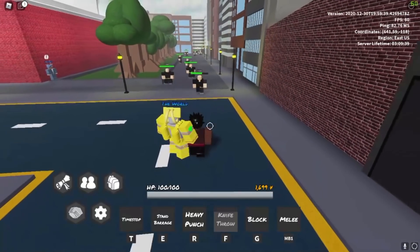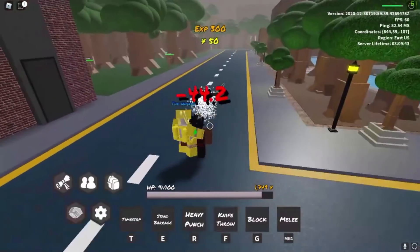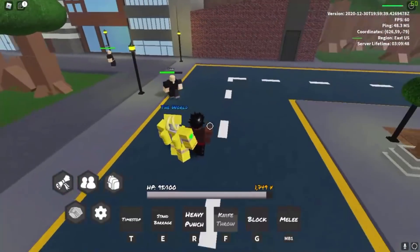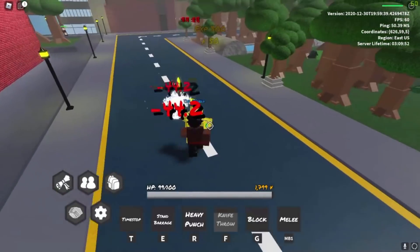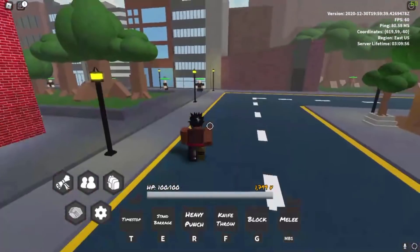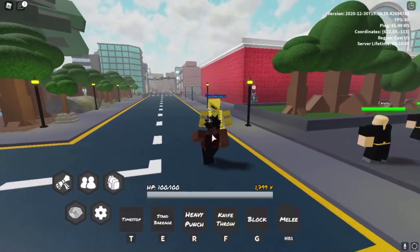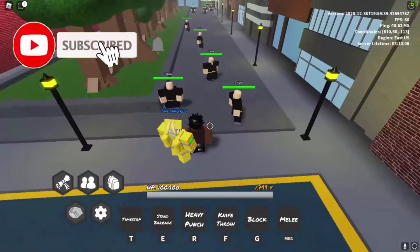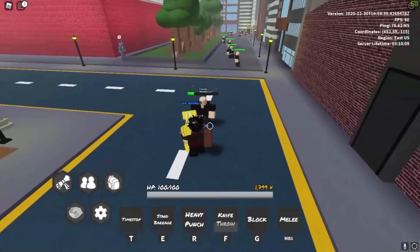The first move we have is Knife Throw. It does 70 damage — it's a decent move for picking people off or just zoning NPCs out, because they can't catch up to me. I can literally just walk back and keep spamming Knife Throw and they can't do anything about it. Also, if I stand-jump I get it on my foot — that's cool. I can just keep doing this and they're not catching me.